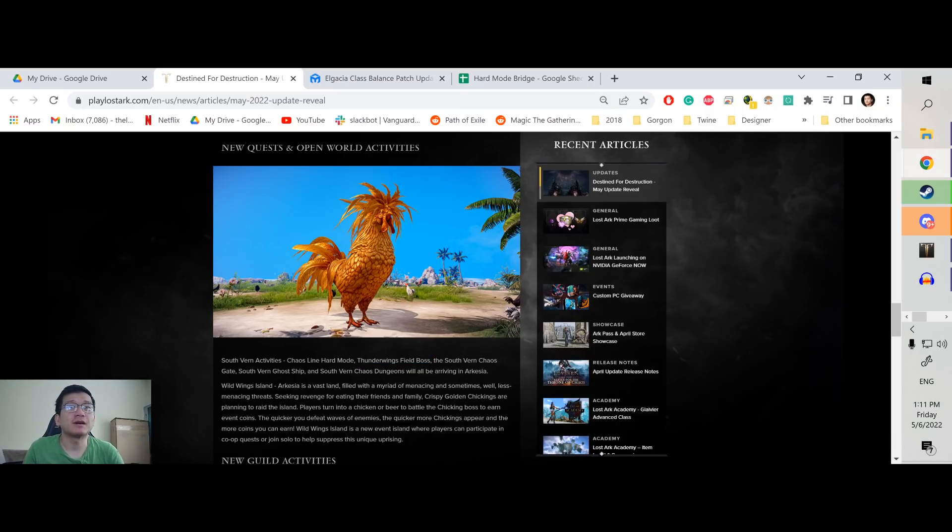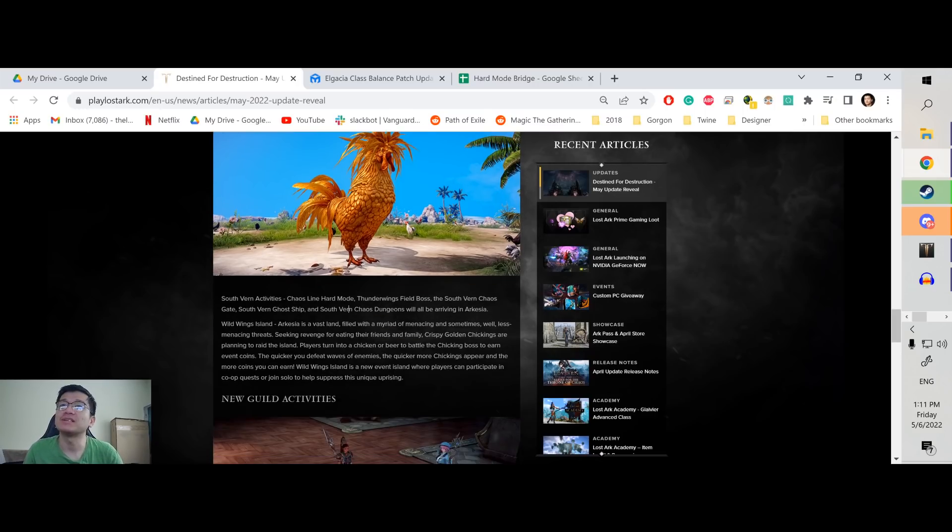The South Vern Chaos Gate and South Vern Ghost Ship are the same content we've been doing, but scaled up more. Now the South Vern Chaos Dungeon is going to be really good because right now the highest we can do is 1400, but once we can do 1415 and higher, we can potentially farm Relic accessories. So that's going to be quite good, and people will probably start doing Infinite Chaos.